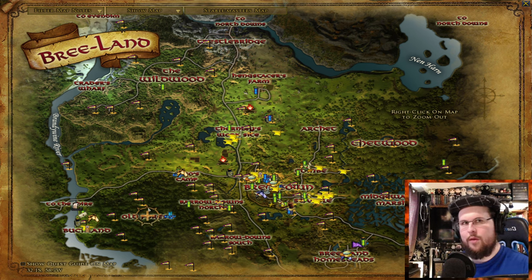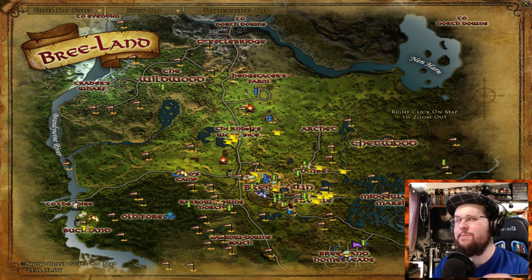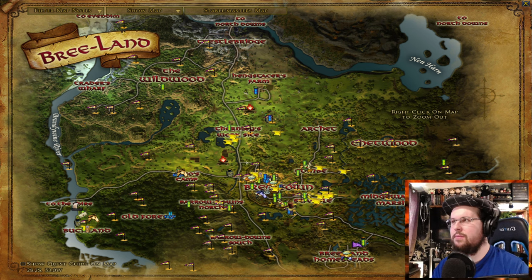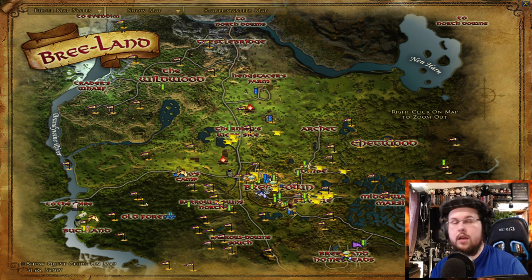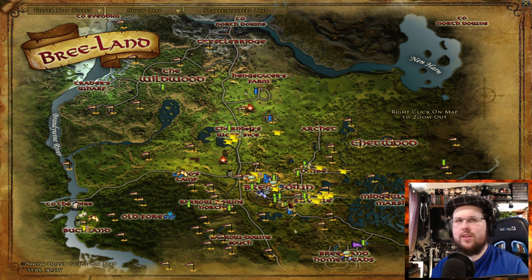Once you get to Breeland you're going to get over to the Buckland area. You'll go talk to Butterbur and get quests from him. The next best areas to quest: I would say go to Adso's Camp. You could also go to a little building up north. You could go back to Buckland and do quests. You are going to have to go into the Old Forest. After talking to Aragorn a bit, you'll be sent to talk to Tom Bombadil, then sent to the Barrow Downs and do some stuff there — maybe an instance. At this point you're probably almost level 20.